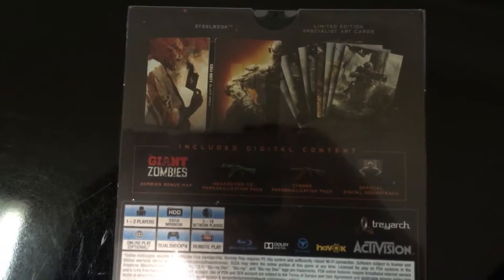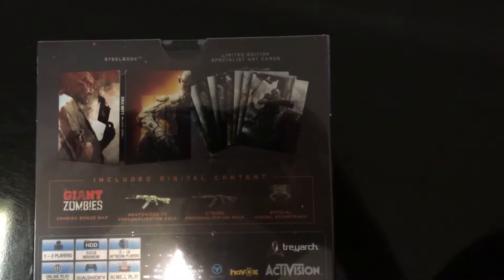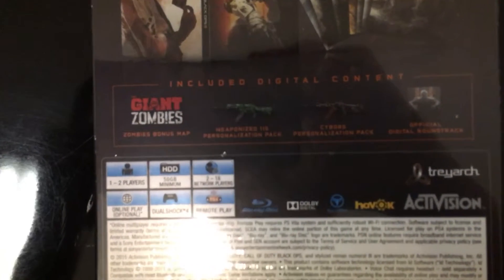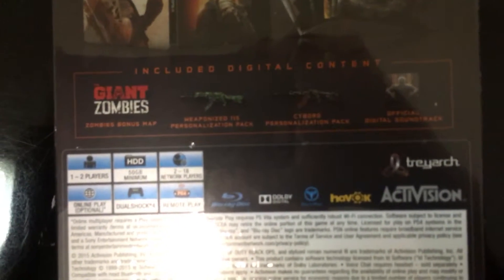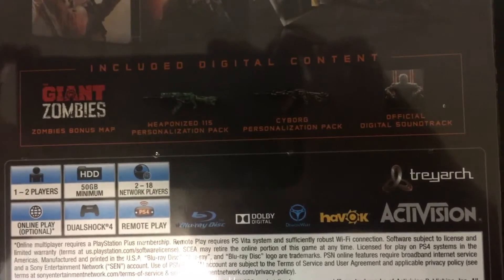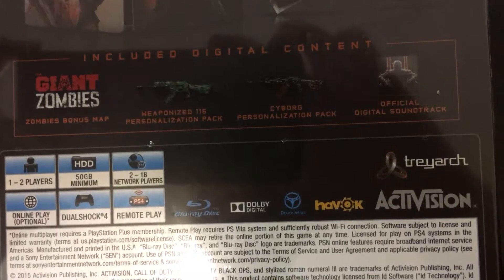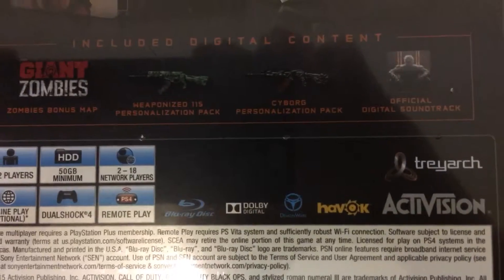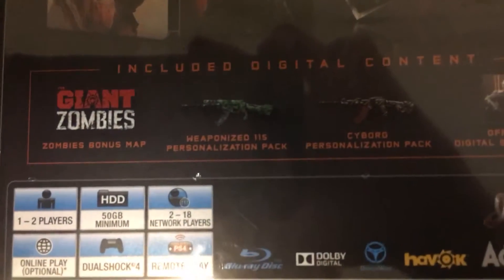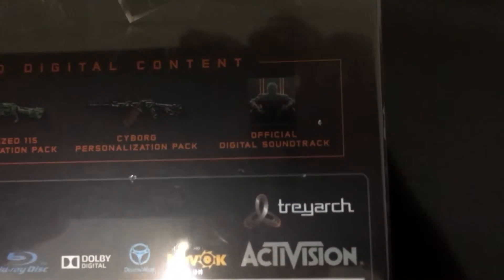In The Hardened Edition, I get the steel book, I get these limited edition specialist art cards, I get the bonus zombies giant zombies map — it's Nacht der Untoten from World at War, and you can also get that by buying the season pass. And then I got these two camos: the Weaponized 115 and the Cyborg. The Weaponized 115 is the one from Black Ops 2 if you guys recognize it, and then the official digital soundtrack.